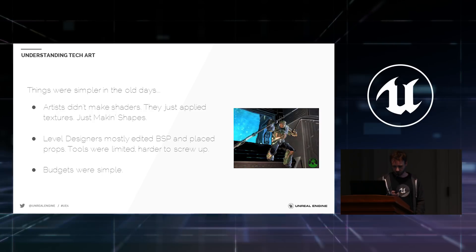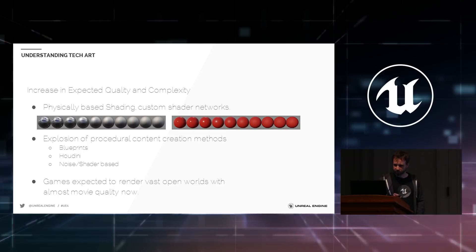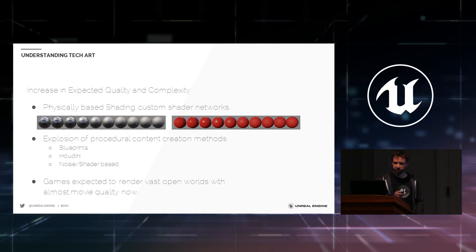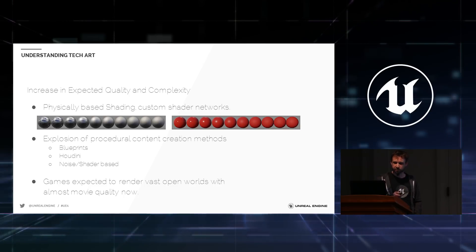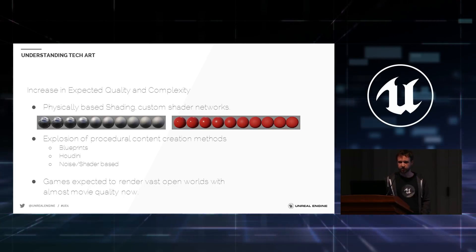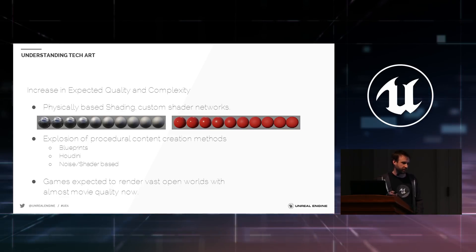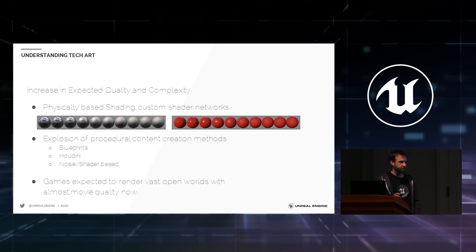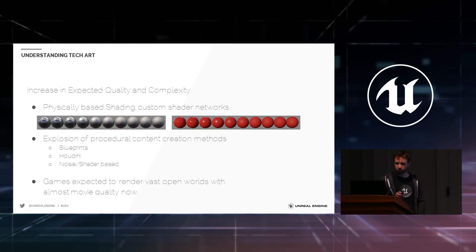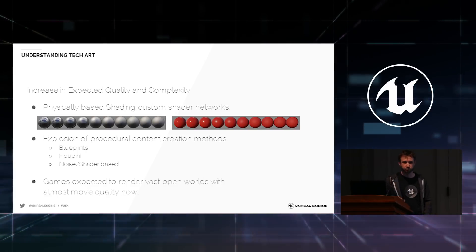Over the next 10 to 15 years, complexity and quality dramatically increased across so many areas. Instead of just textures, we now have physically based shading, which is a whole topic on its own. While artists doing textures and modeling do have to know about that, tech artists are there to help explore the ground truth and the whole problem space, working with engineers, prototyping, and making sure things are working as they should.